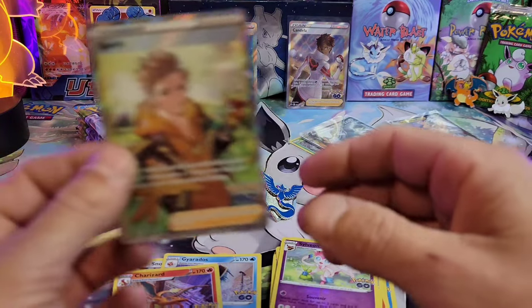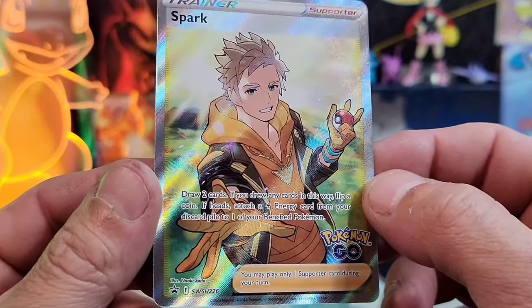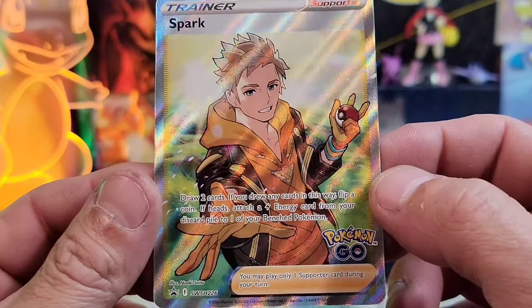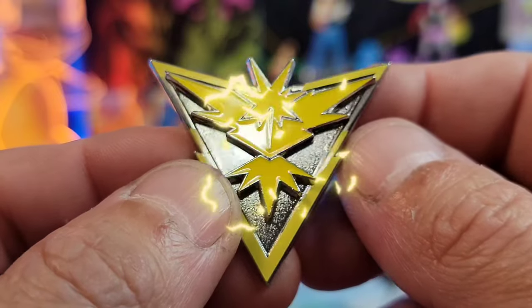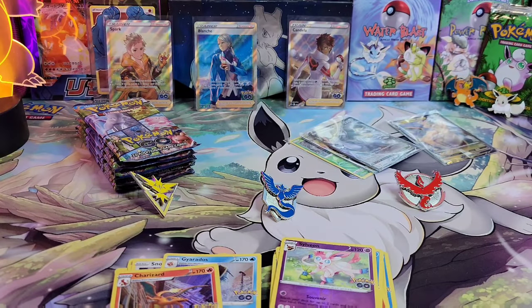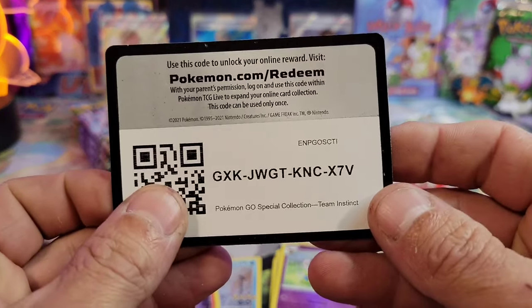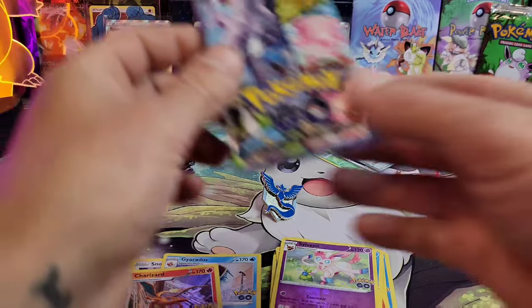Now we've got my guy Spark from Team Instinct — Sword and Shield promo number 226. Nothing too special with the artwork, not sure what kind of pose that is, but it is what it is. Here's the code card with more Pokemon GO codes. Let's keep it moving — six final packs.